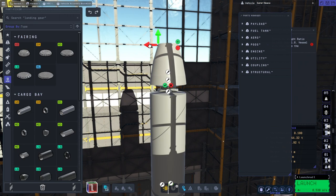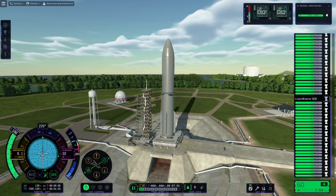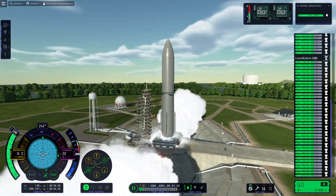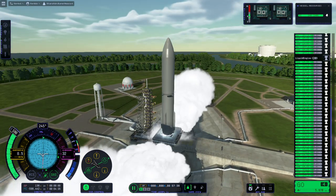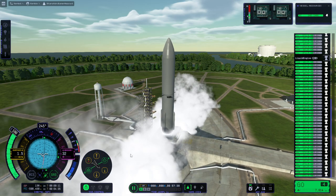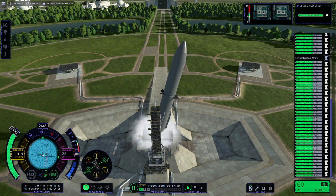I put the little chines on — or as I like to call them, strakes — and even put the grid fins on. The Starship on top has three Skippers as the vacuum engines and three Swivels as the sea-level engines. The first time we launched it, it was still a little bit heavy; I overloaded with fuel so it's not quite getting off the ground right.